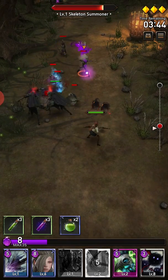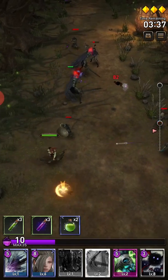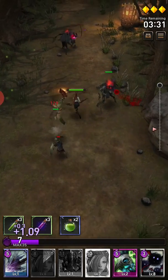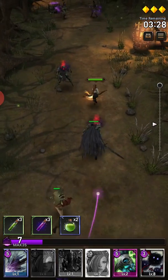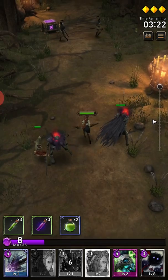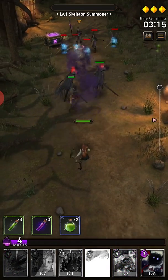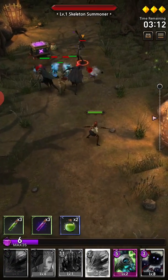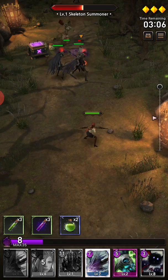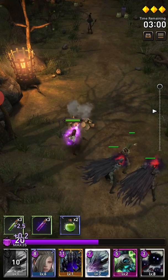Is this the legendary skeleton summoner? Don't think I'll even need to — oh my, alright, that got out of hand. Ideally speaking, you do want to be taking out the range units as fast as you can, because they may not seem like much of a threat but they add up very quickly. When there's three or four of them they will do a lot of damage to any one of your units. I'm going to try and one-hit this guy — yes, absolutely demolished.